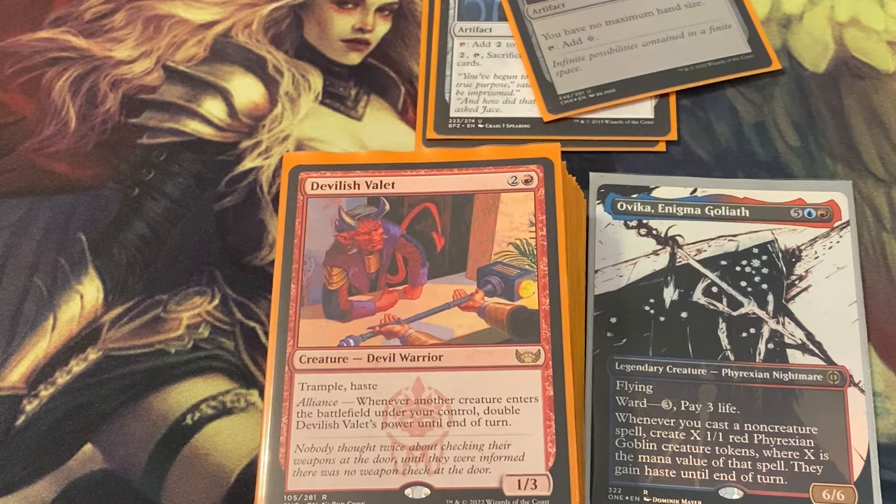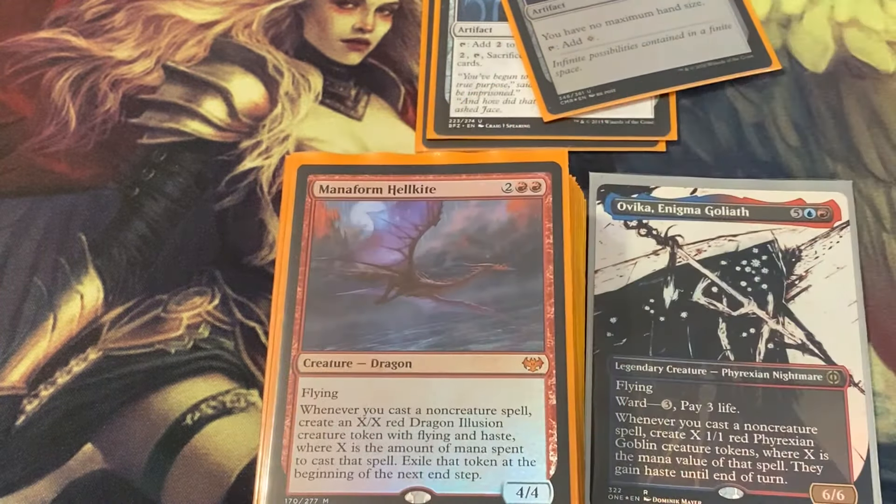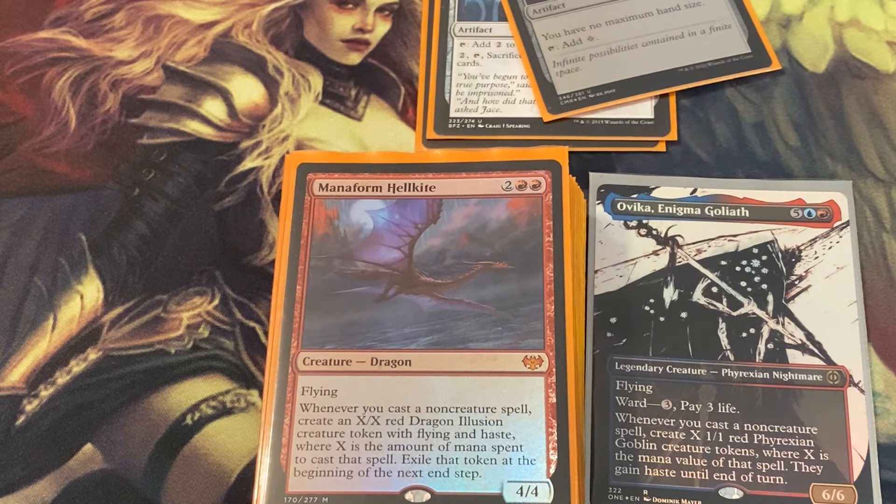Cards like Deca make you what we call fraggles. Devilish Valet is a fantastic card in this deck — with Ovika you play a spell, make six goblins, and now Devilish Valet has a power of 128 with trample and haste, and someone is dying.